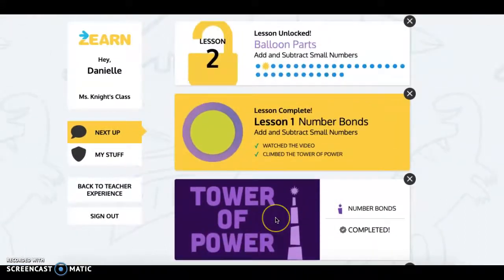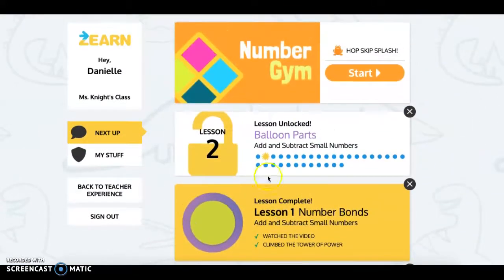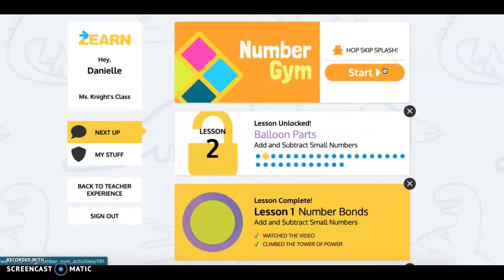Until you finish the math chat, power of tower, and then look at that — they unlocked lesson two for you. So just because it's unlocked in lesson two and you can start in lesson two, don't, because that means you just finished lesson one. So when I say to finish the lesson for today, say we're on lesson five, you need to finish lesson five and then this one would say lesson six.